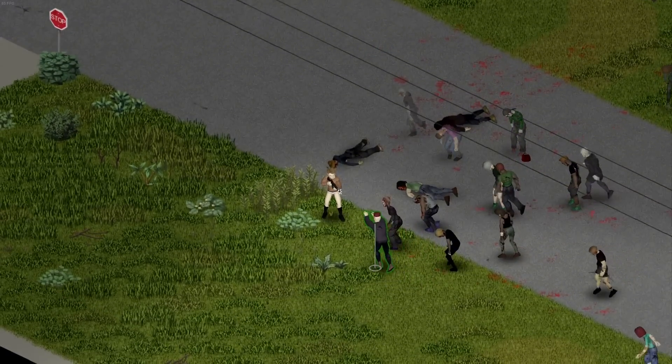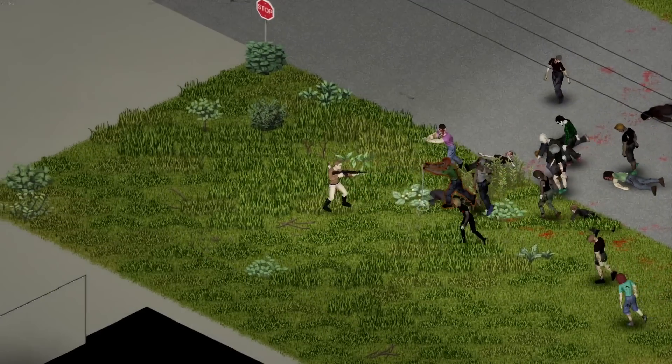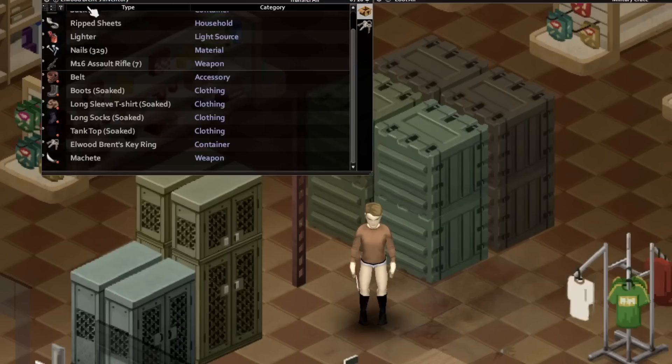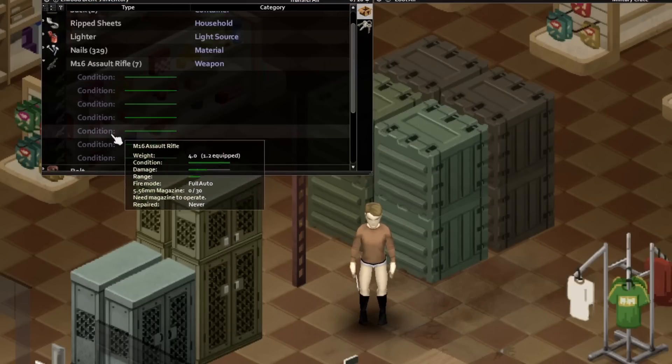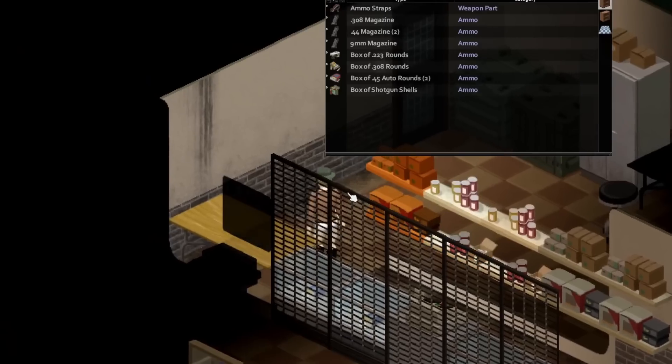They have enough guns here to the point where instead of reloading you can just pull out a second M16 from your pocket and full auto those zombies all the way back to hell. And you are going to need a good amount of ammo for all five of the M16s in your inventory, so luckily this place has enough ammo to the point where you won't need to use a melee weapon for weeks.